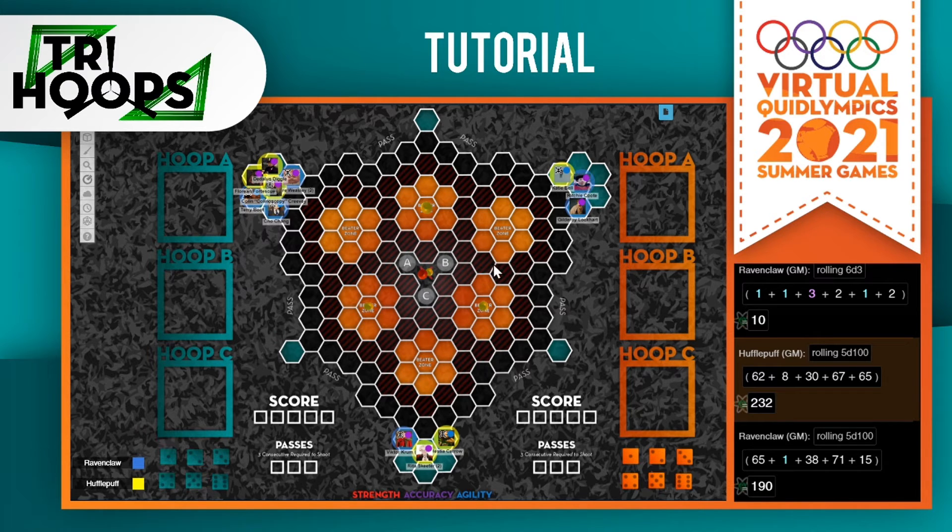Now unlike regular quidditch, scoring on a hoop does not get you the standard 10 points. Instead, you'll get however many points are in your hoop box when you score. If you bust right when you're about to shoot, instead of getting that nice juicy 21, you might get two.